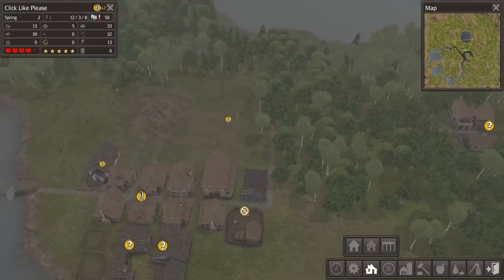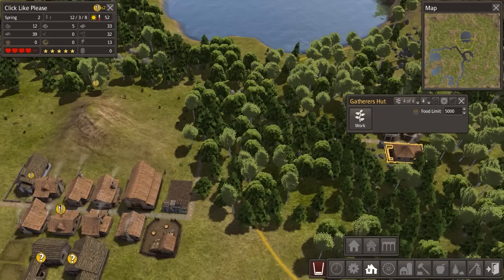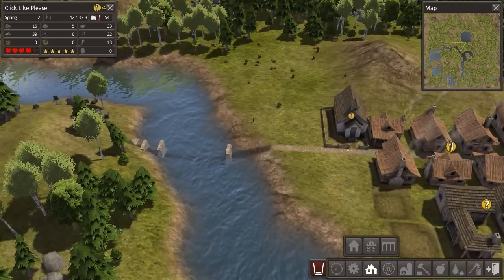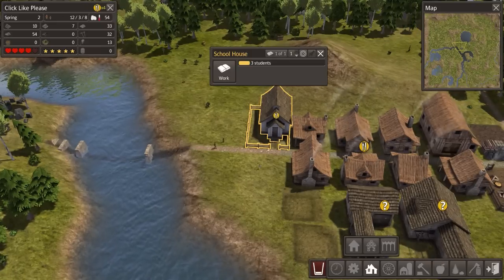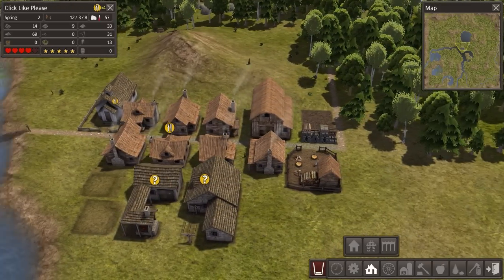Prioritize the gatherer's hut. Let's go ahead and make four people gatherers, and hopefully we won't all starve to death as a byproduct of that decision. People are already starting to get hungry, and that is not an ideal situation for anyone.